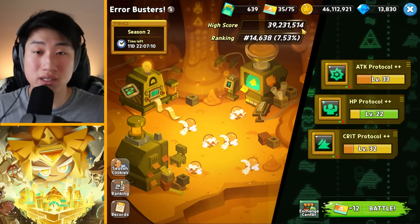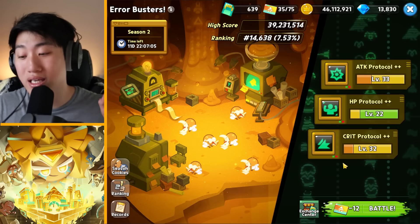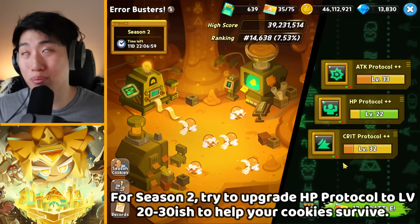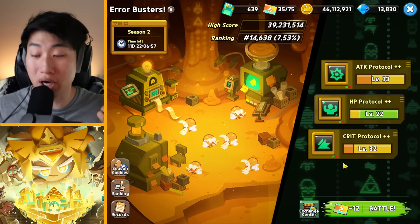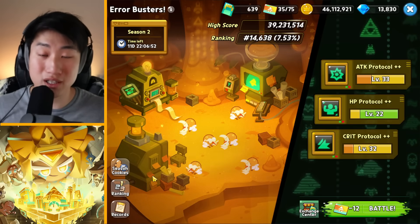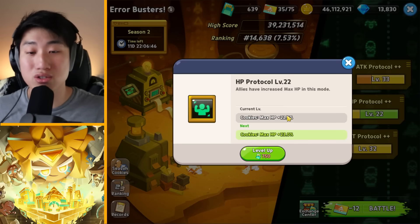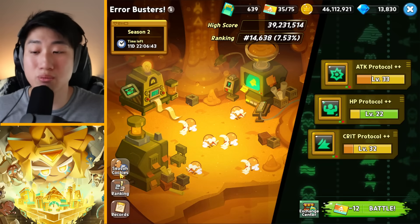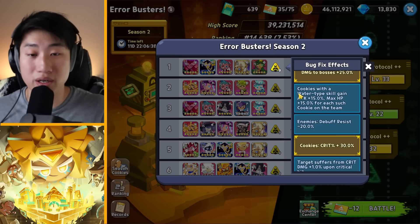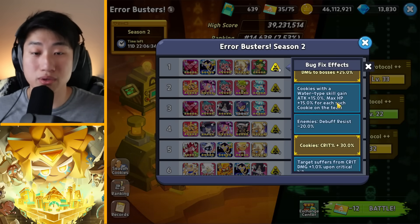I would say go and upgrade the HP protocol for this one, at least up to plus 25, if possible plus 30. The reason I say this is because the bosses and enemies, especially the end boss, are incredibly strong — it one-shots your cookies. That extra 1% HP will help out. With the correct buffs, it will also help, especially buffs where certain types of cookies give extra 15% max HP or extra healing.